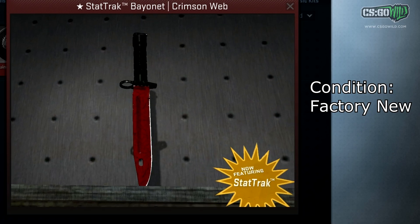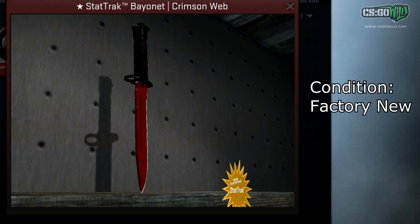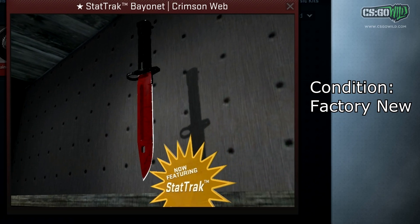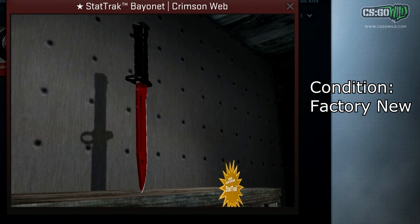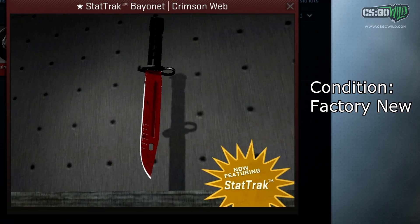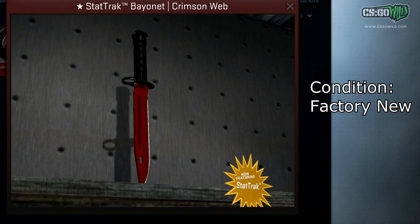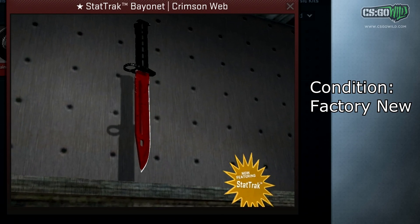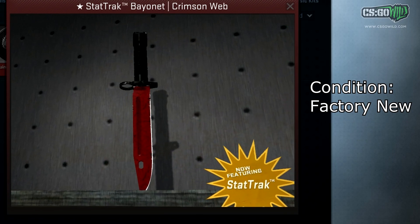The next item is the most valuable in this video: the StatTrak Bayonet Crimson Web Factory New. I've noticed that for Bayonets, there are fewer StatTrak Factory New versions registered compared to other knives — for Karambits and M9s there are a lot more, but Bayonets are just really rare. There's only one StatTrak Bayonet Crimson Web Factory New, owned by the Dubai collector I've mentioned. It's probably worth well over $10,000 for the StatTrak Factory New one.